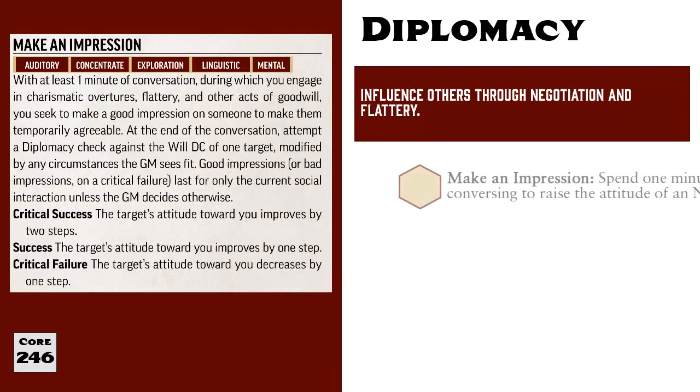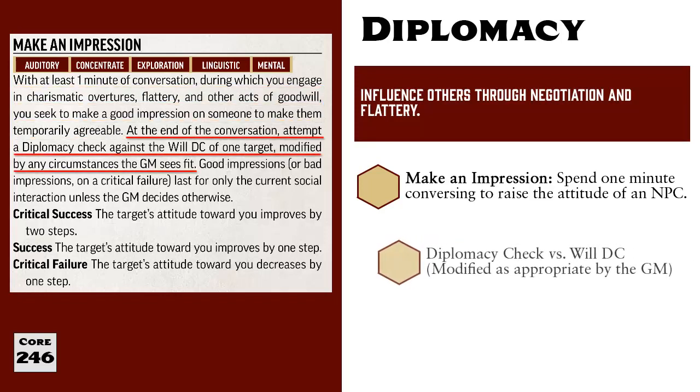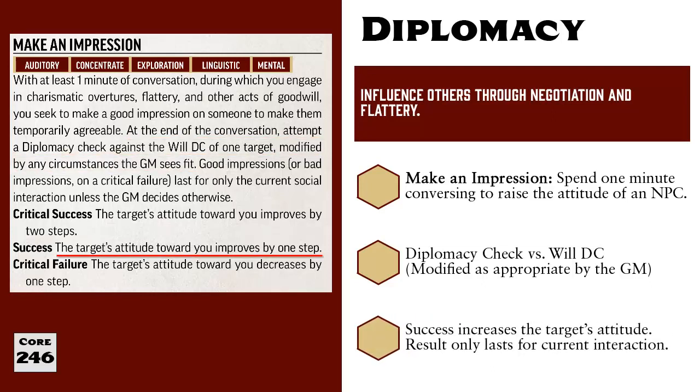The first is called Make an Impression. When a character uses Make an Impression, they spend at least one minute in conversation with a target, during which they try to build a rapport with them. They then roll a Diplomacy check contested by the target's Will DC, further modified however the GM wishes. If the roll is a success, the target's attitude improves by one step — so if they were indifferent, they are now friendly. If the roll is a critical success, the target's attitude improves by two steps, moving from indifferent to helpful.